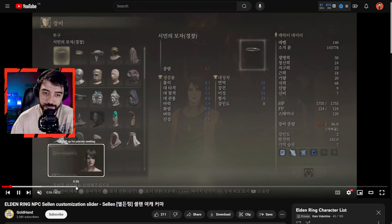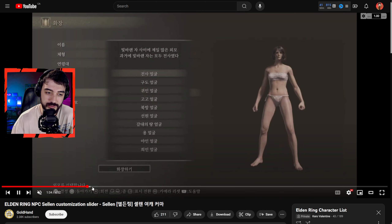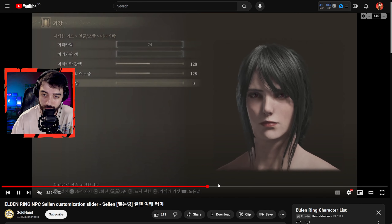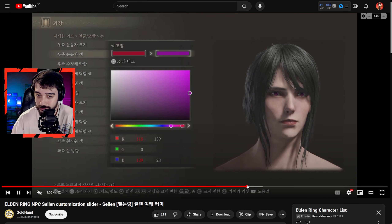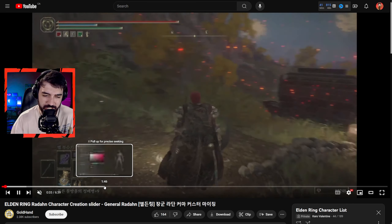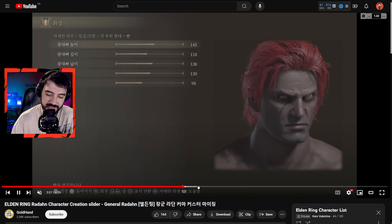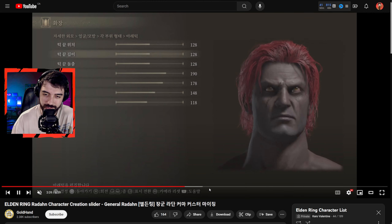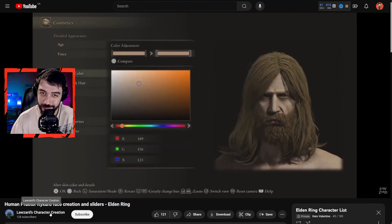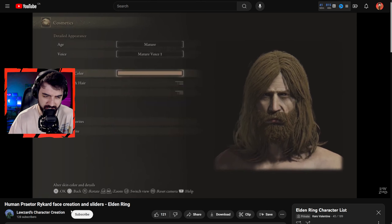Continuing with Gold Hand, here's another blonde character with green eyes — she looks amazing. This is how she looks in the character creator screen, which doesn't really matter if she looks good in the game, and she does. Gold Hand also blessed us with a great looking character that looks more Asian — jet black hair — and this is how she looks with different hairstyles. She looks straight up Korean.